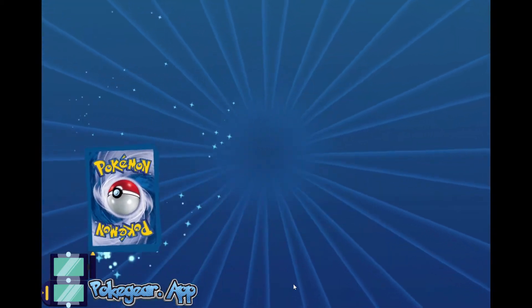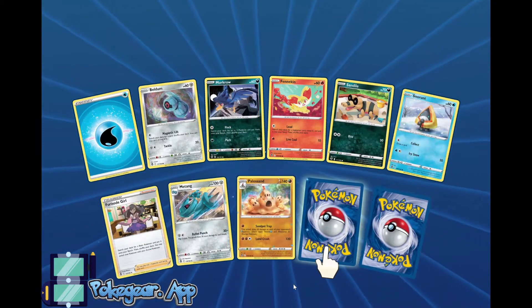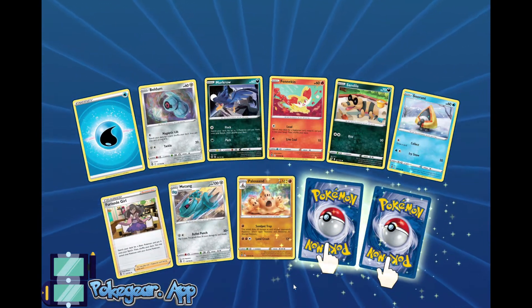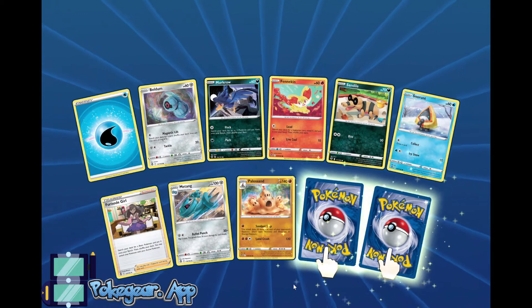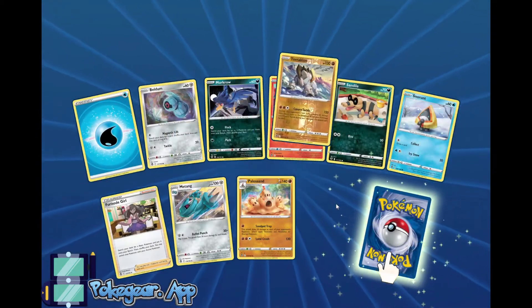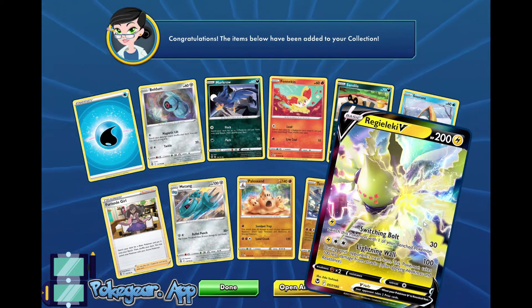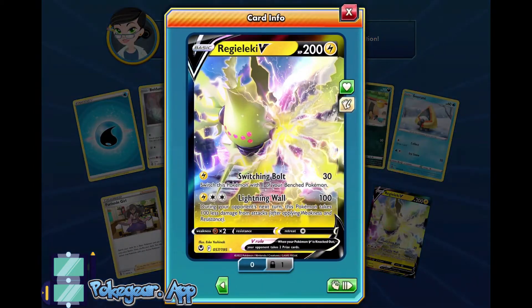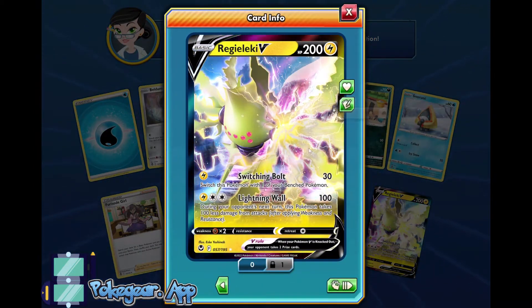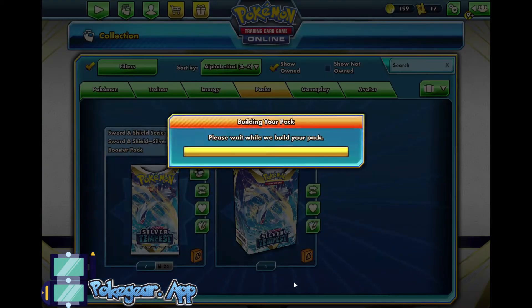Alright, let's see what we get out of this next pack. Possibly a double hitter. We now have four Fennekins — we're good. Terrakion — not that great. Regilecki V! Yes! Alright, there we go. We got the Regilecki V for the Vikavolt Regilecki deck.